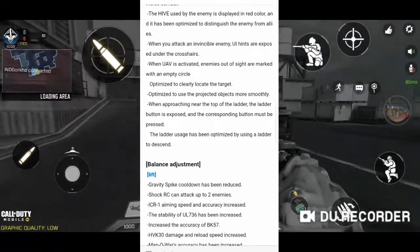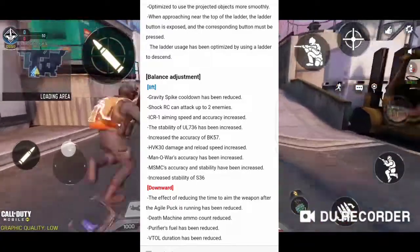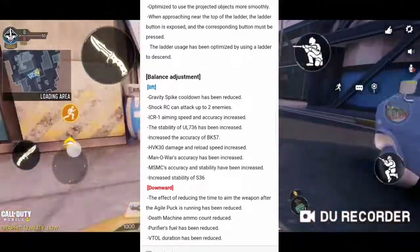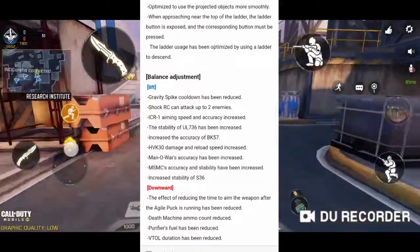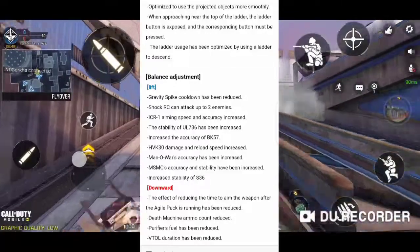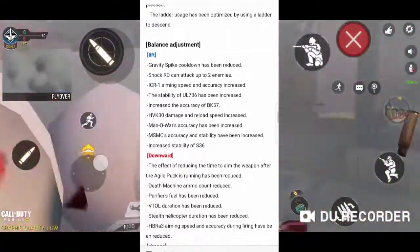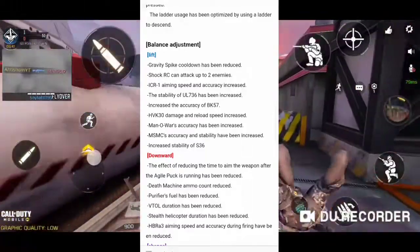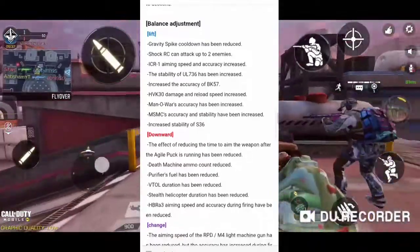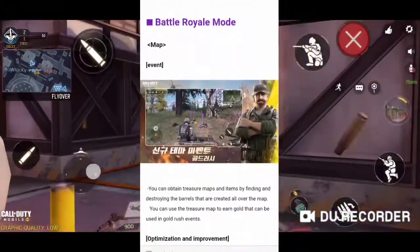This section covers UAV and hive improvements. For balance adjustments: Galactic Spike cooldown has been reduced, which is good since it wasn't killing many enemies at once. The Shocker can attack up to two enemies — in the beta it attacked three, but now it's two. ICR-1 aiming speed and accuracy have been increased, along with other improvements and adjustments.